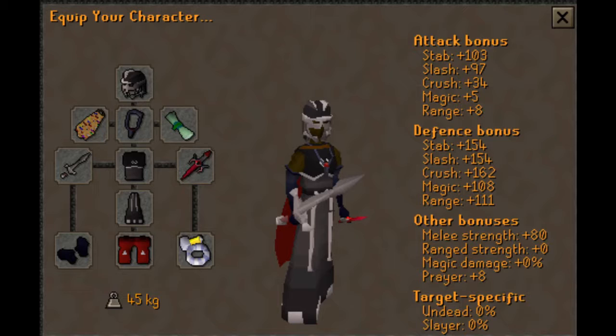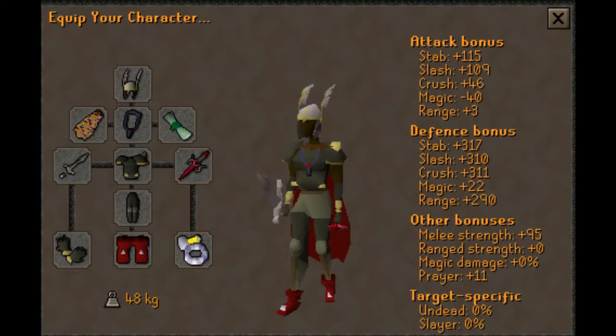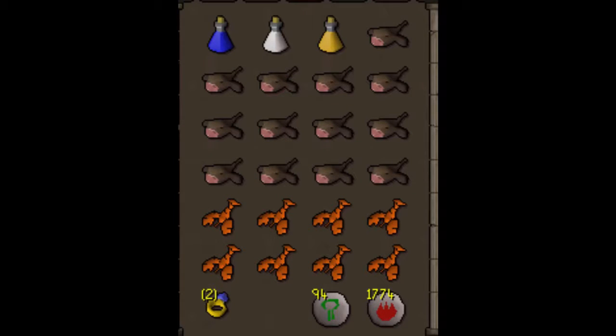If you find you're getting hit a little too hard, you can always switch to Barrows armour — just swap to Barrows gloves or a combat bracelet and your Barrows set of choice (Torag is pretty cheap with basically the same stats). For the inventory, you do not want a spec weapon because you can only attack Kurasks with leaf-bladed melee weapons, slayer dart, or broad arrows and bolts. So no spec weapon — just bring your three potions.